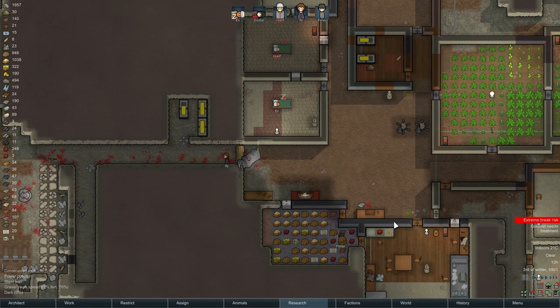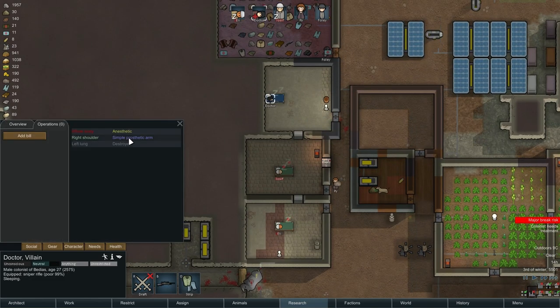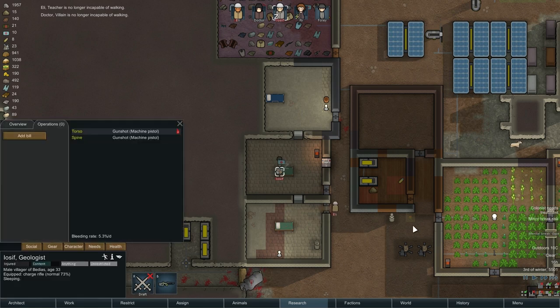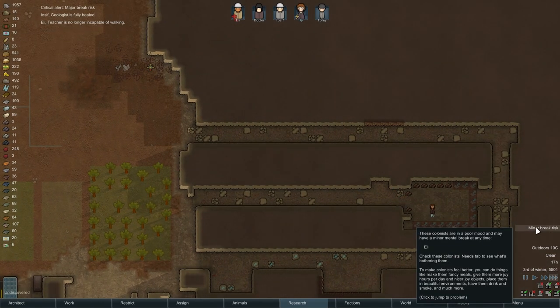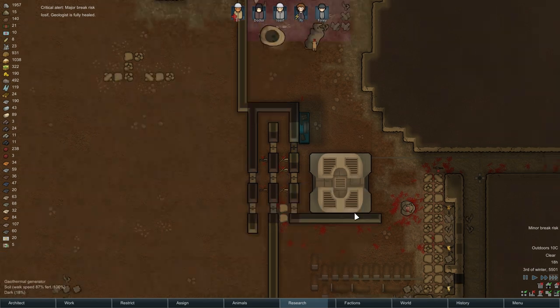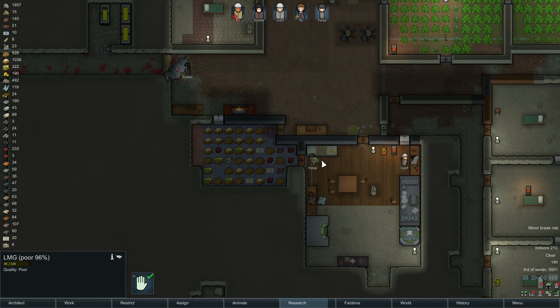Put Foley back up at the top — Foley, please go take care of everybody. Doctor now has a prosthetic arm, which is good. Better than having no arm — not great, but definitely better than nothing. These are all set for auto-rearm? They are. Excellent. Before you do that, can you butcher?